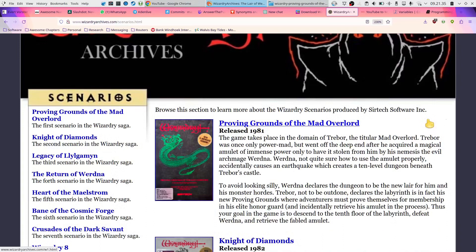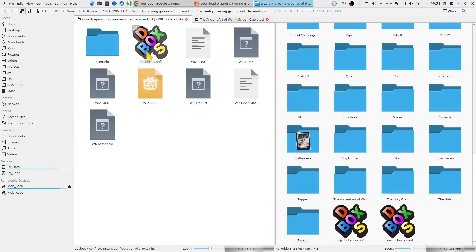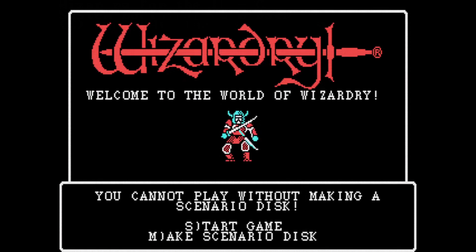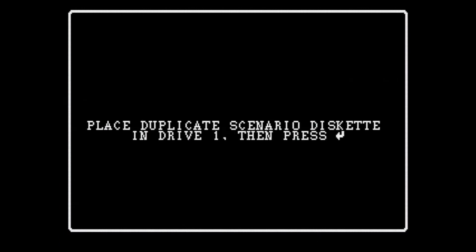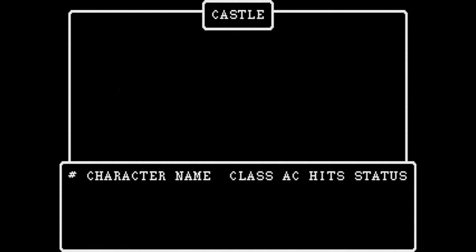I'm not sure why this says 1984 — that could be the game engine, but the engine you download from here actually says 1988 on it. Let's just show the game. We load Wiz One, so there's Wizardry — this is the first scenario. We can start again. Yeah, this is a dungeon crawler type game.